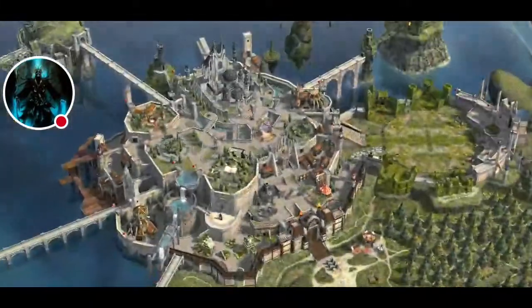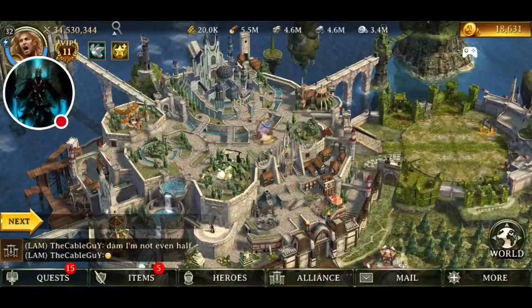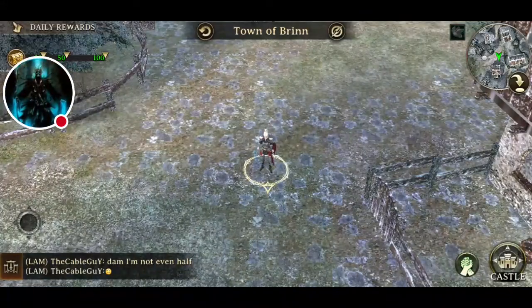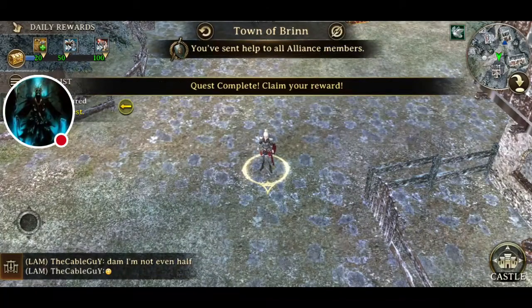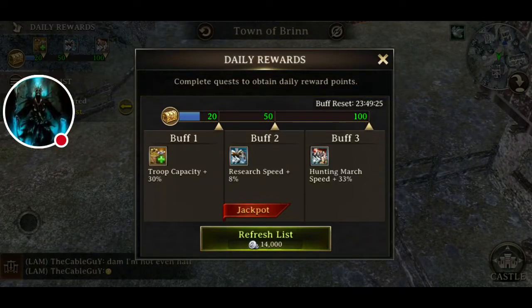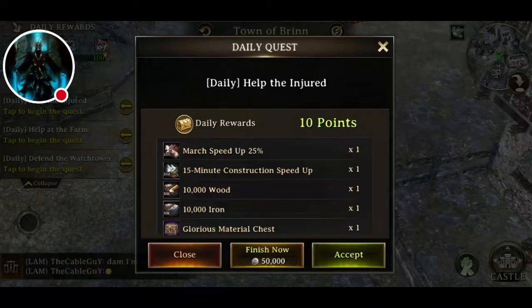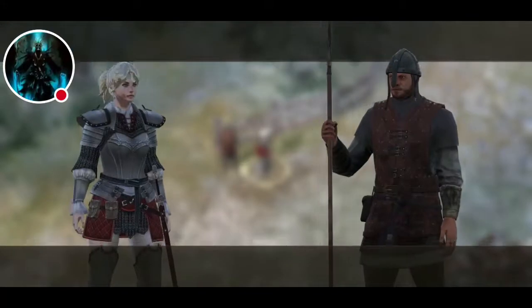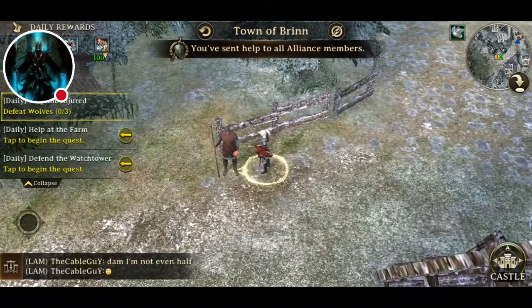So basically you want to get to T10 and then start working on your town mode, because with town mode you can get construction speed boosts, research boosts, stuff like that. Right now I'm working on gathering resources for account boosting, and I need troop capacity and gathering speed — that's why my first boost is troop capacity 30%.